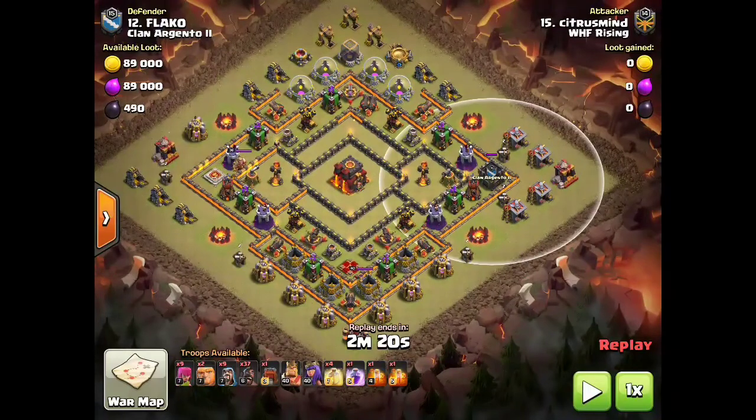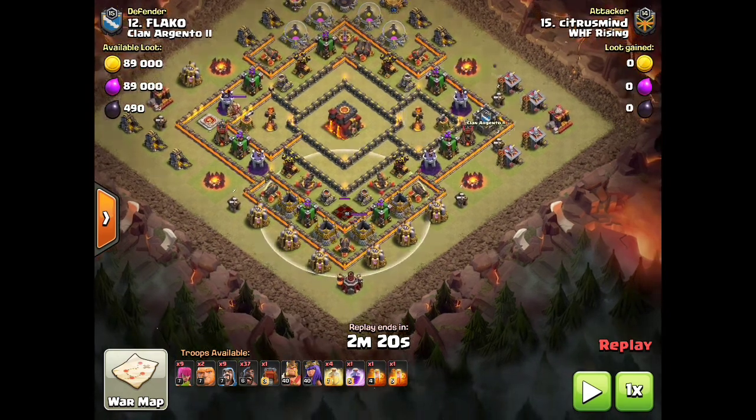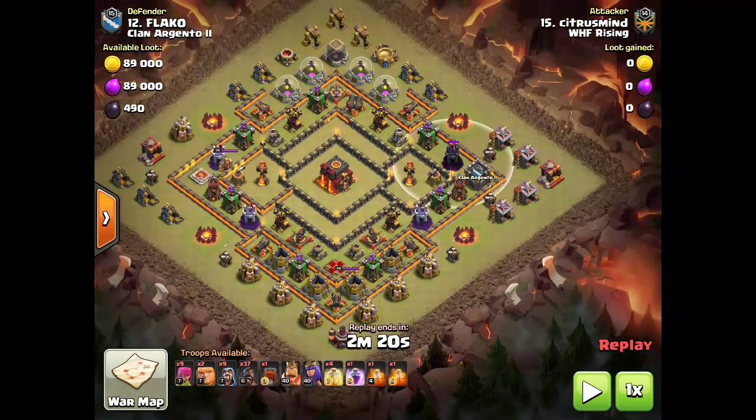Once in a while this base is set up differently. Sometimes you'll see the CC down here, maybe the queen up here. You can still use this attack, but you need to go after those objectives in the right spot. If the CC is down here, you can draw it and kill it down here. If the queen's up here, you send in your kill squad right up there to make sure you kill that queen and break the defensive ring.